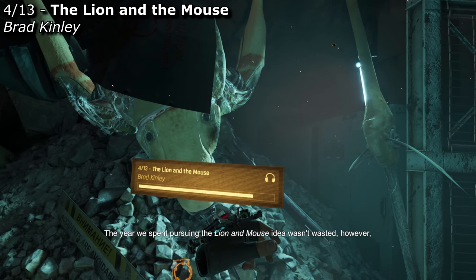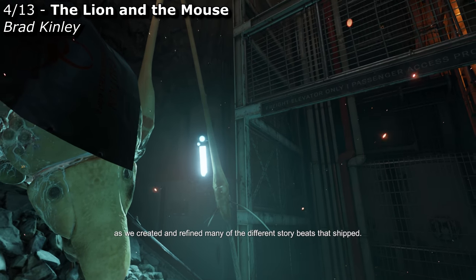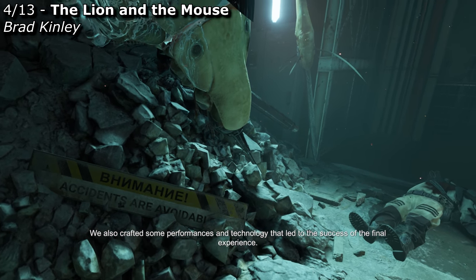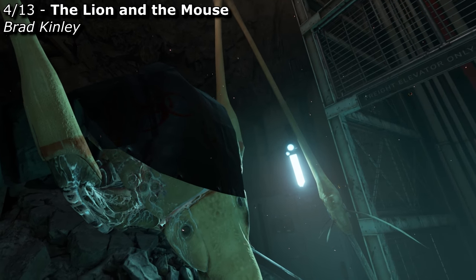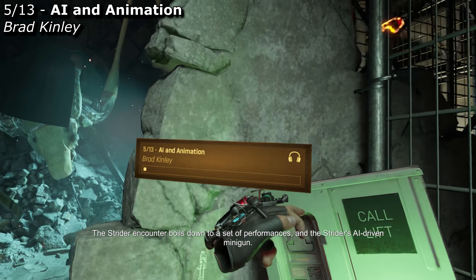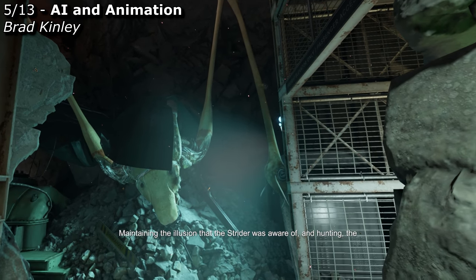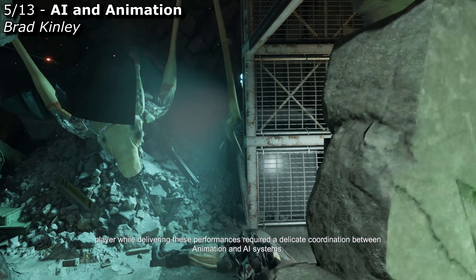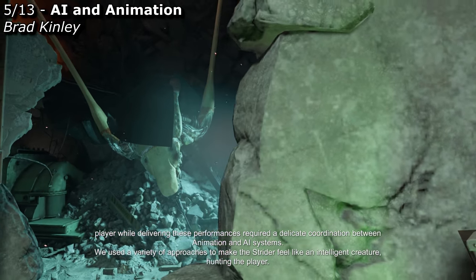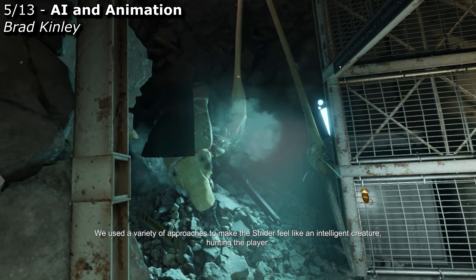The year we spent pursuing the Lion and the Mouse idea wasn't wasted, however, as we created and refined many of the different story beats that shipped. We also crafted some performances and technology that led to the success of the final experience. The Strider encounter boils down to a set of performances and the Strider's AI-driven minigun, and maintaining the illusion that the Strider was aware of and hunting the player while delivering these performances required a delicate coordination between animation and AI systems.